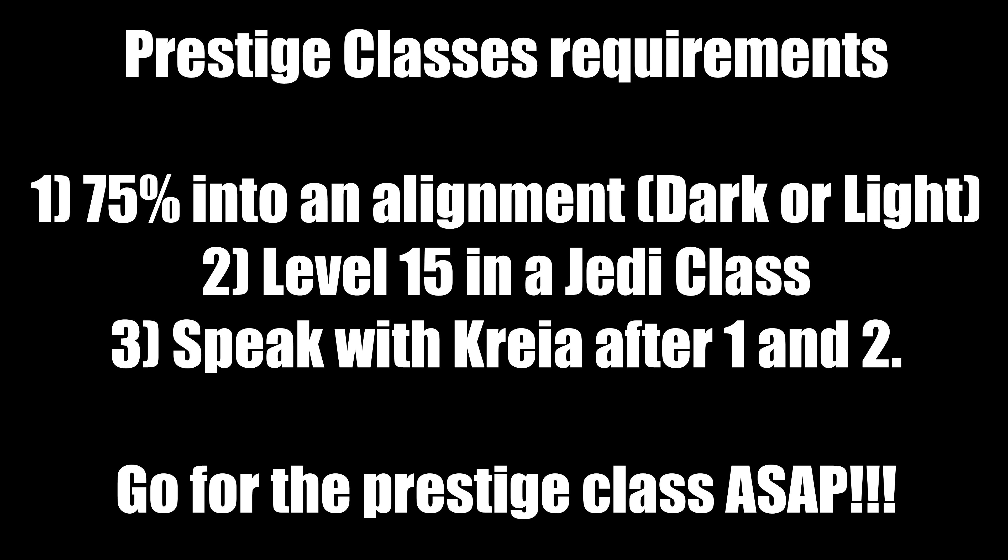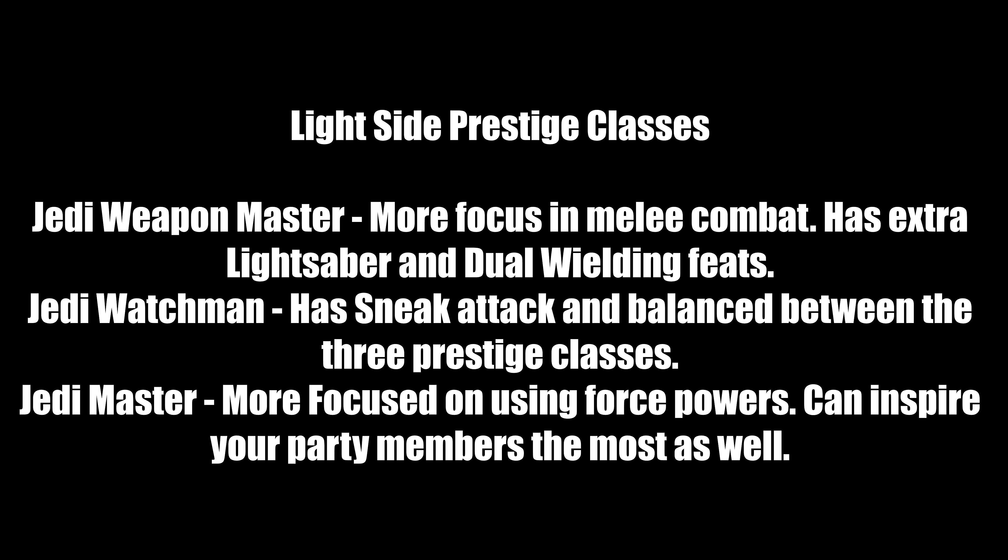For light side prestige classes: the Jedi Weapon Master focuses on melee combat, with extra lightsaber and dual-wielding feats — more damage, more accuracy. The Jedi Watchman has some sneak attacks, is balanced between the three prestige classes, and has Camouflage — a force power that lets you stealth without a stealth belt. The Jedi Master focuses on force powers and can inspire party members most effectively. Their Inspire Followers power makes party members hit enemies more often and deal more damage.